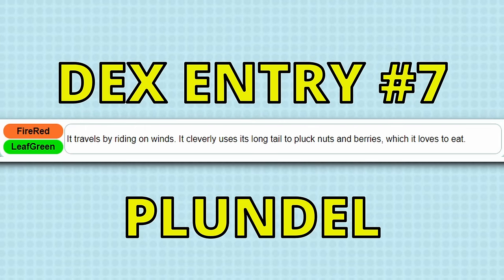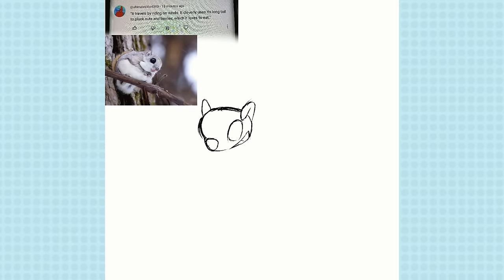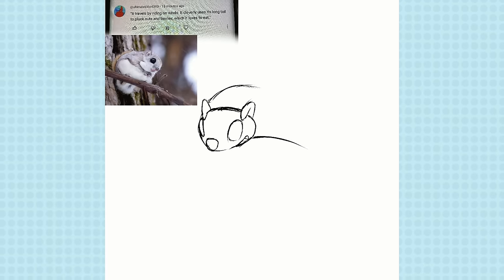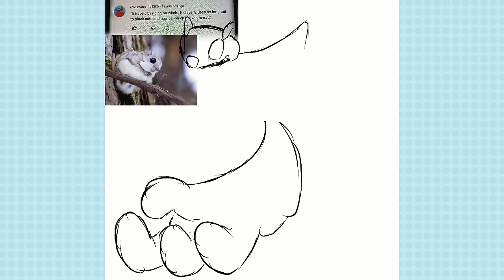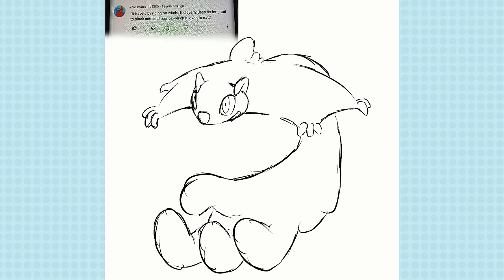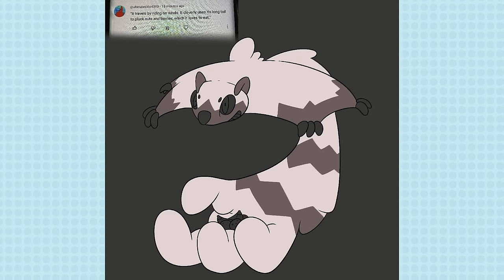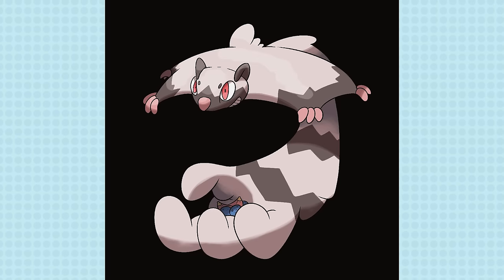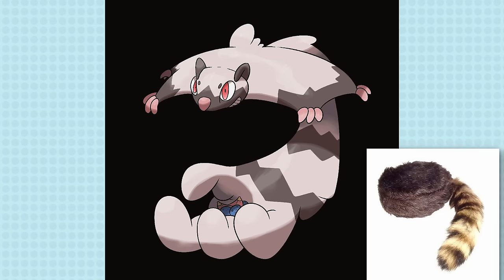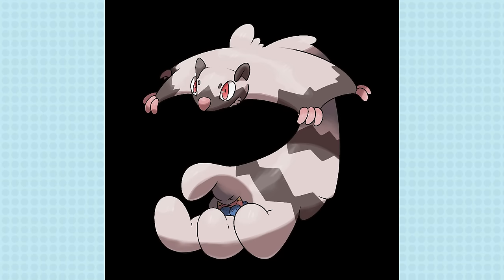Our final entry of this video: it travels by riding on winds, and cleverly uses its long tail to pluck nuts and berries which it loves to eat. There were only so many Pokemon this could have been, and I started drawing something that felt very similar in design. My idea was almost a combination between Emolga and Aipom. I wanted inspiration from adorable fluffy flying squirrels, but since it plucks nuts and berries with that massive hand-tail, it needed to be a bit of a more crafty and evil squirrel. I kept the body flat to show it flying and carrying its little payload of berries to eat — or maybe to pelt at enemies. It was brought to my attention that it looks a bit like those fur raccoon hats, and I guess it works — the big hand could even be used as a furred hand for you.